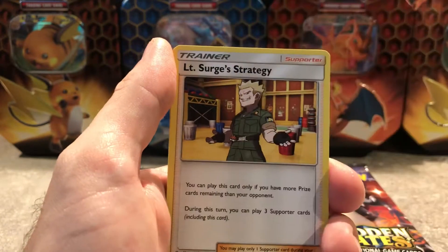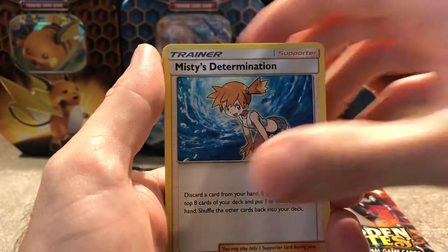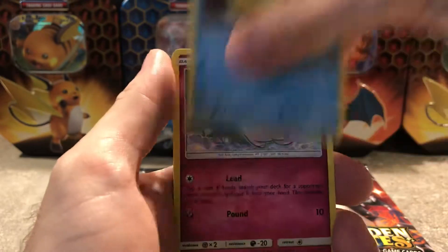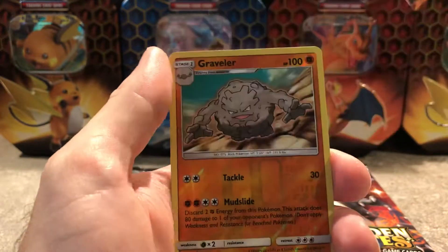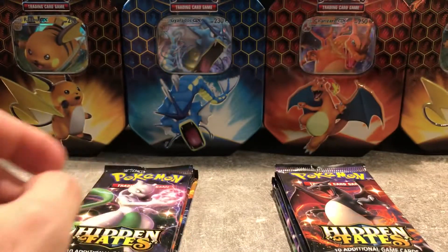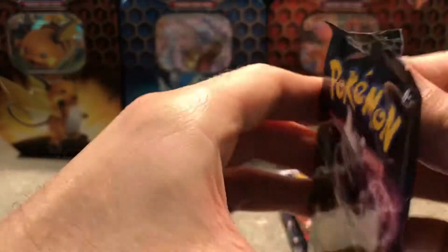First pack: Energy card, Brox, Pewter City, Lieutenant Surge, Misty, Paras, Charmander, Slowpoke, Psyduck, Clefairy, Reverse Holo Graveler, and a Mr. Mime. So first pack was so-so.